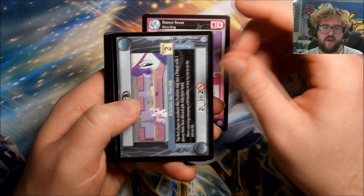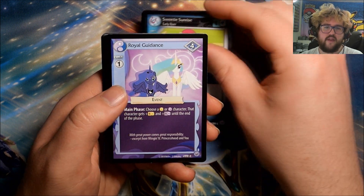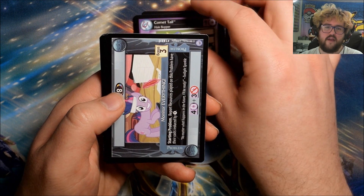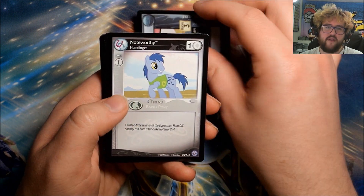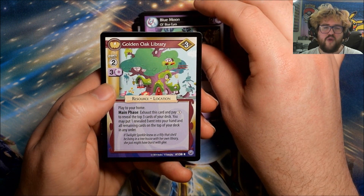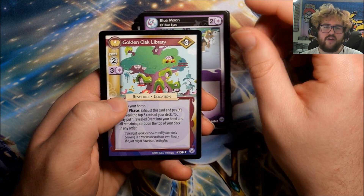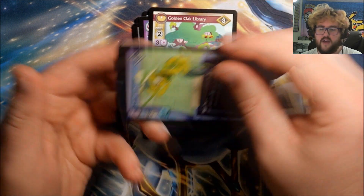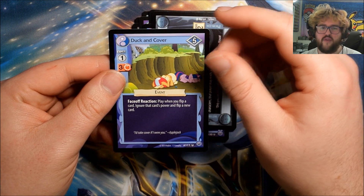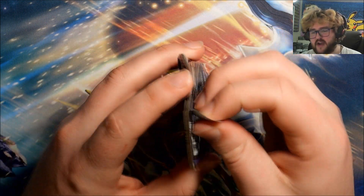Pack thirty-four: Dance Fever, Kitchen of Flambe, Sweetie Sunrise, Royal Guidance, Comet Tail, Monitor Everything, Noteworthy, Blue Moon. Our rare is Golden Oak Library. We have Swing Into Action, It's a Twister, and Duck and Cover.